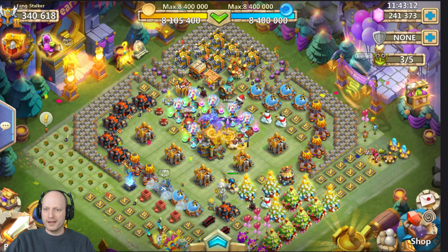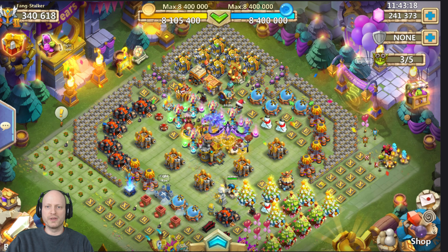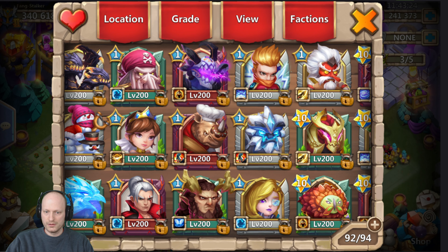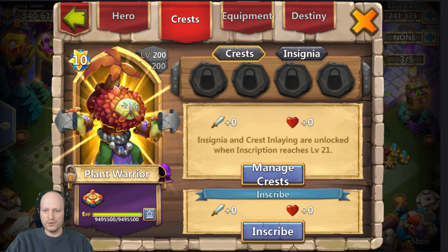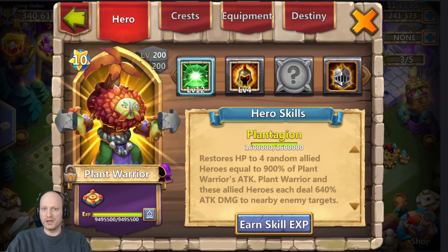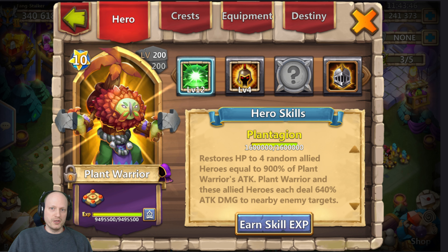Alright guys, I would like to know — give me a comment — what do you think the good talent and crest is going to be for this guy? As you saw, I did not level up his crest at all. He's at zero inscribed, no insignia, and a weak level 4 talent. I'm really curious to see what he's like when he's actually buffed out. Let me know in the comments what's a good skill and crest for him. I'm not sure if I'm using him for attack, defense, or certain sets yet, but I'm really excited to check him out. Until the next video, see you guys later — have an awesome day!